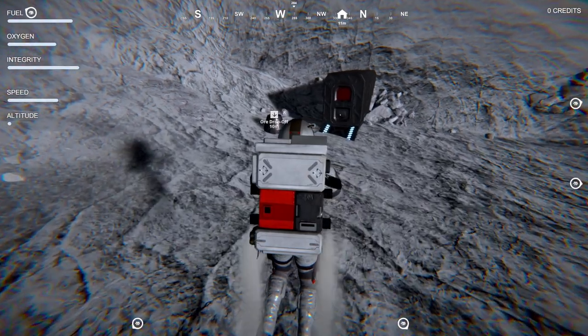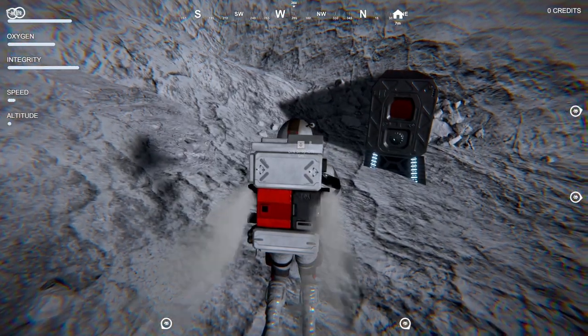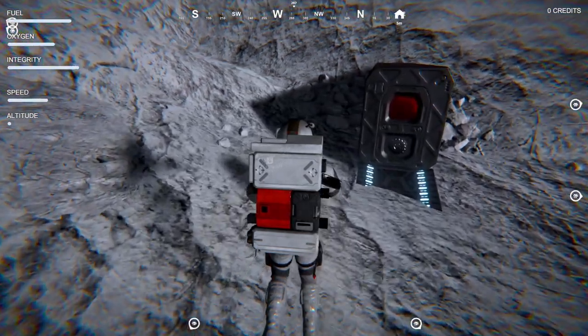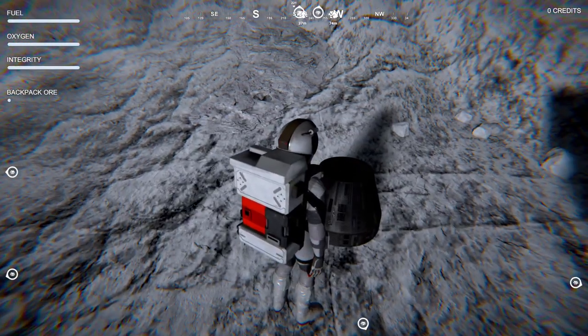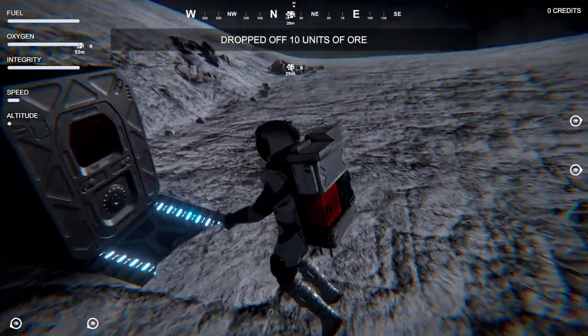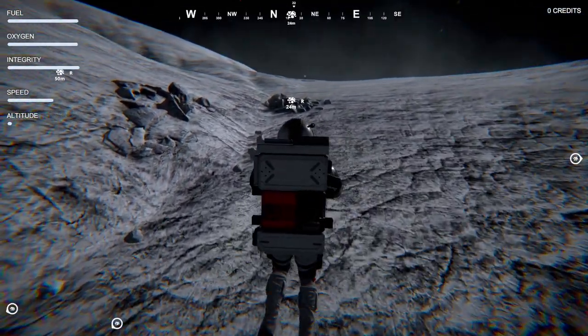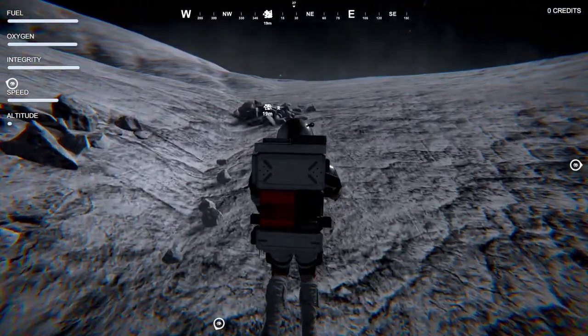We're going to go to the drop-off point. If you get into trouble, just hold X and that sorts you out. We've got oxygen in the corner, the integrity of our suit, and fuel as well. Dropped off 10 ores. When you drop off ores, it restocks everything — which I thought was kind of strange, but there you go.